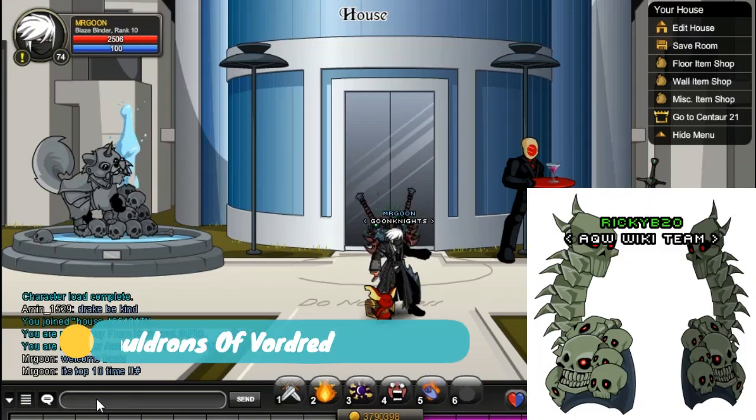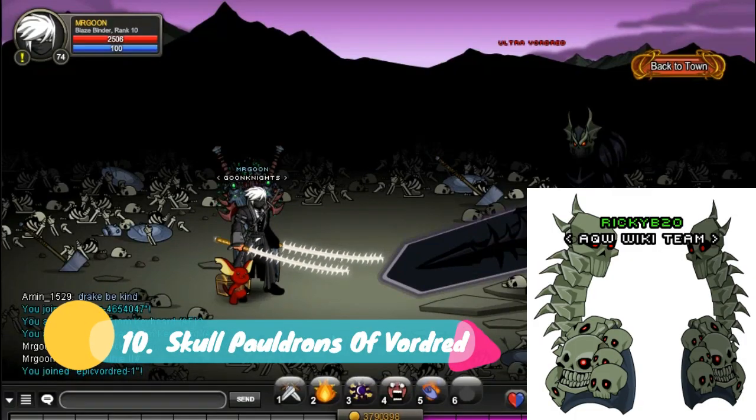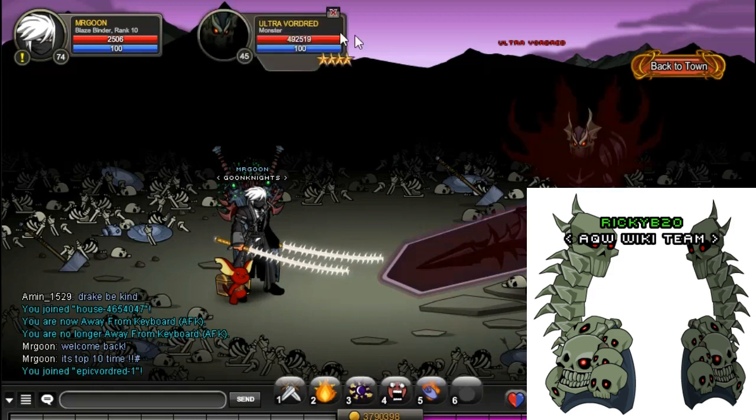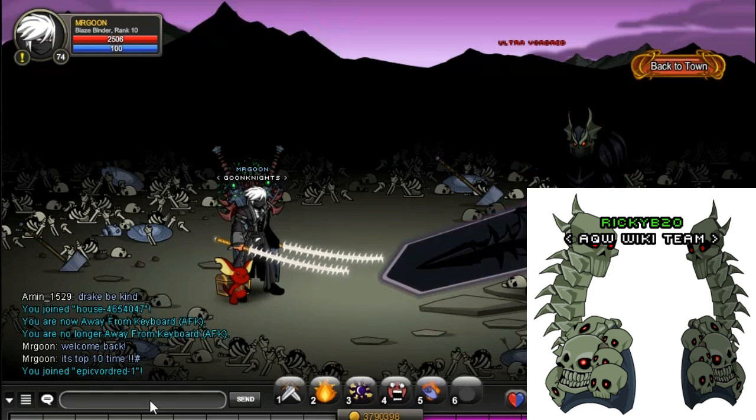So at number 10 we have got the Skull Podrons of Vaudrid. This is of course from Epic Vaudrid and dropped by Vaudrid. They're not the most glamorous looking things, but for a rare drop that you may want to go farm, it's definitely worth giving them a go.